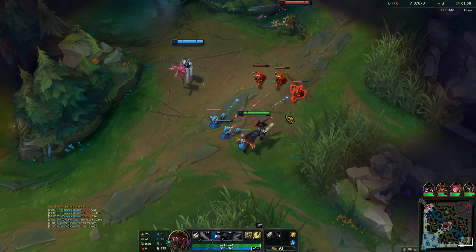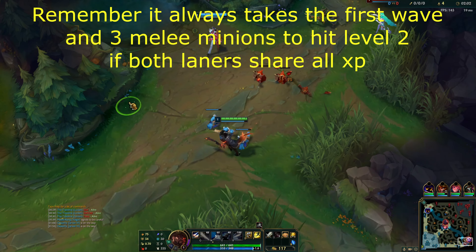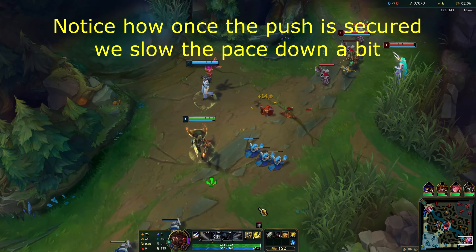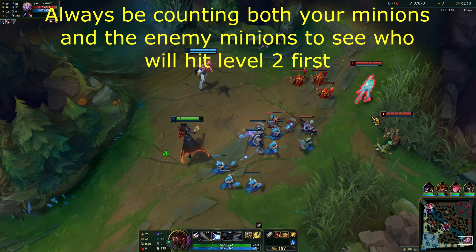If you are playing a stronger 2v2 set of champs or do not need a leash, you can almost always guarantee level 2 first. Simply auto the wave and, if necessary, use abilities to create a minion advantage where you have more minions than your opposing laner. It usually takes 9 minions to hit level 2.